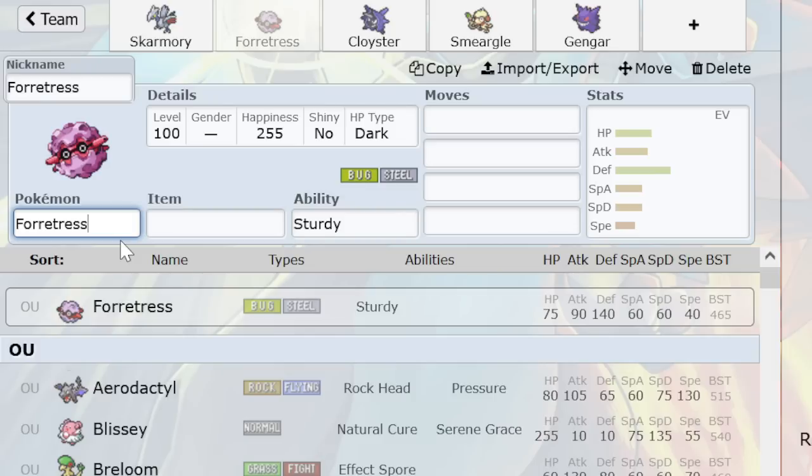When you start doing that, the question is always: the advantage Forretress has over Skarm is to spin. And if you're not doing that, then why aren't you using Skarm? Because Skarmory is unequivocally a better wall. It can also deal with setup sweepers much better than Forretress, who really has to hope it has the right move — it can't always fit an option like Explosion for something like a DD Salamence.